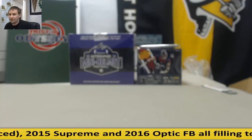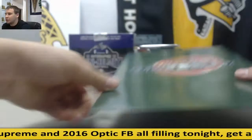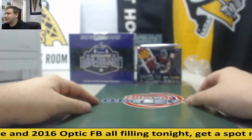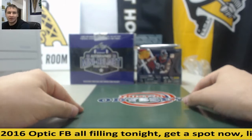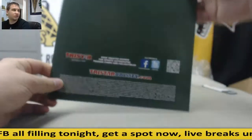Alright, we've got a break here for Adam. We've got a box slash envelope here of TriStar Odyssey. We've got an autographed mini helmet and a box of Absolute with three kickoff packs. So let's see what we get here. We're going to go with Odyssey first. Good luck, my man.